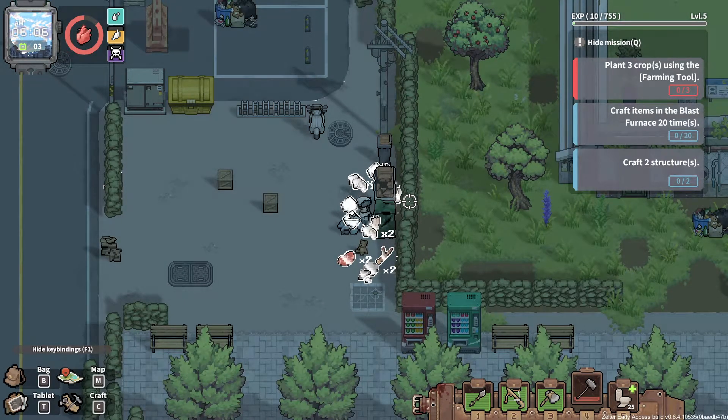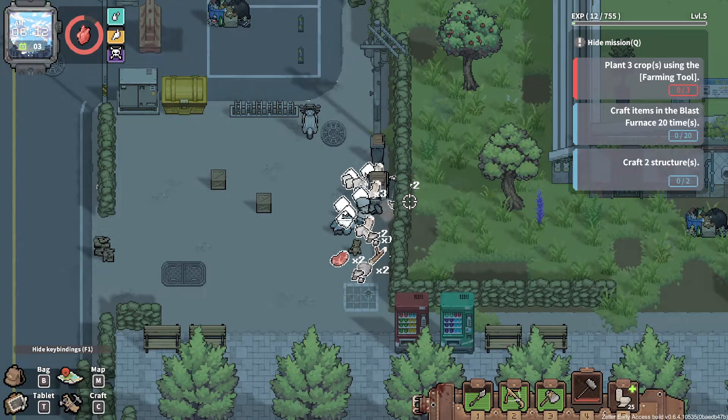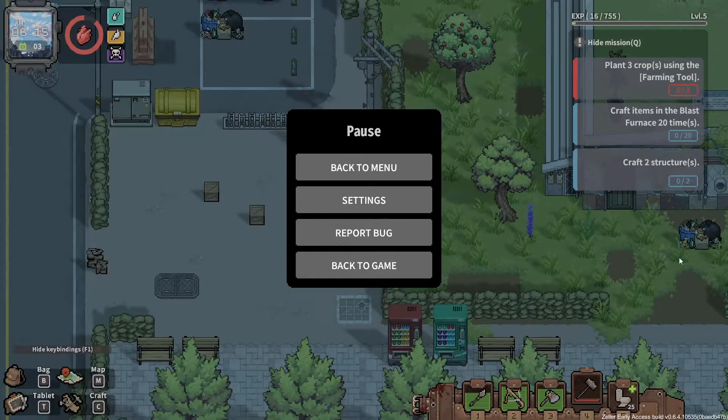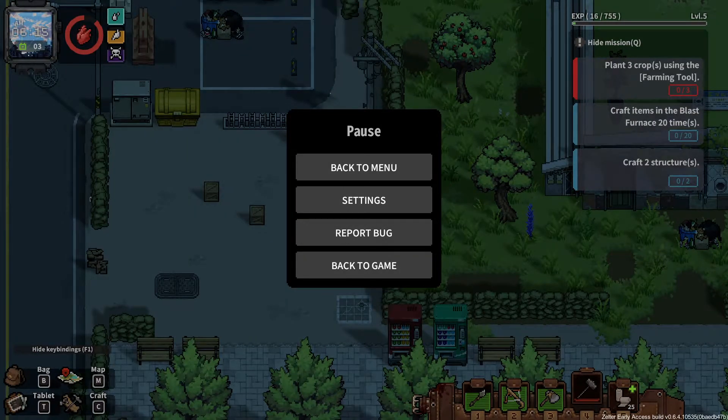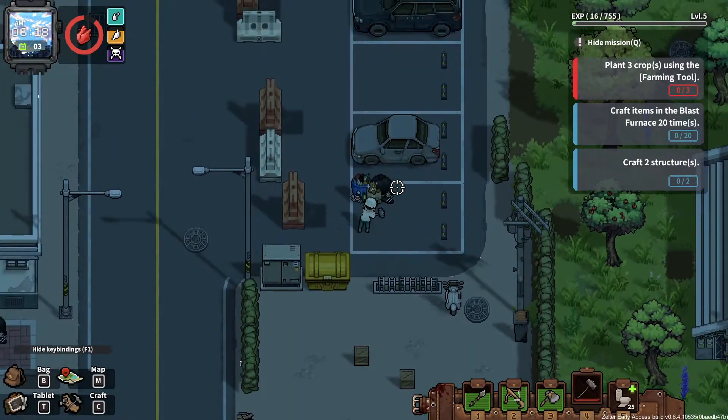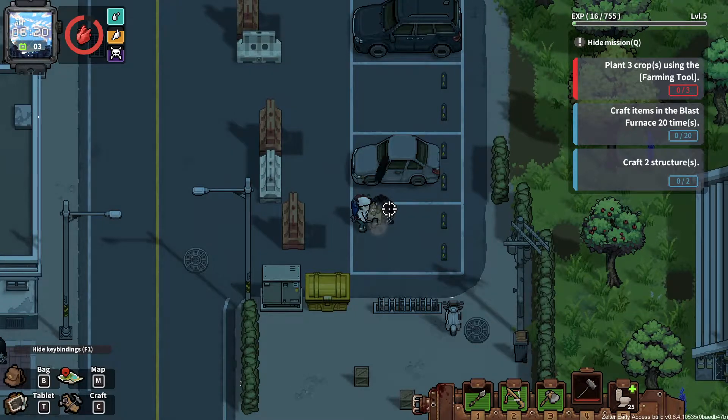It's daytime - I'll reduce the gamma in a second. Why did I find meat in the dumpster? Was it a vending machine? These trash piles are the best in terms of loot - well, not wood, but in terms of the other loot we need.